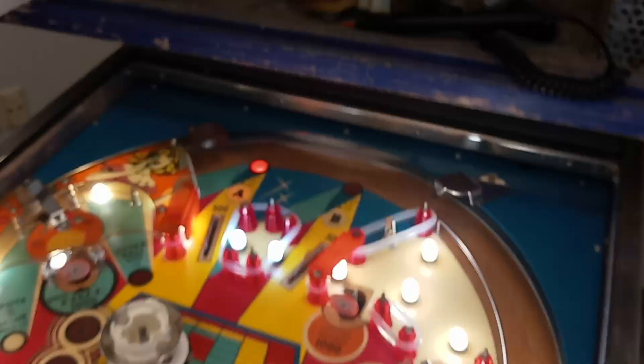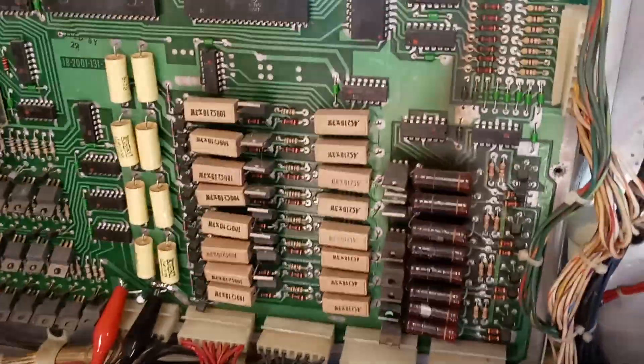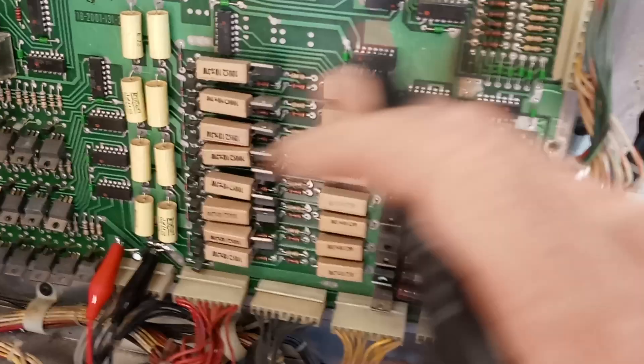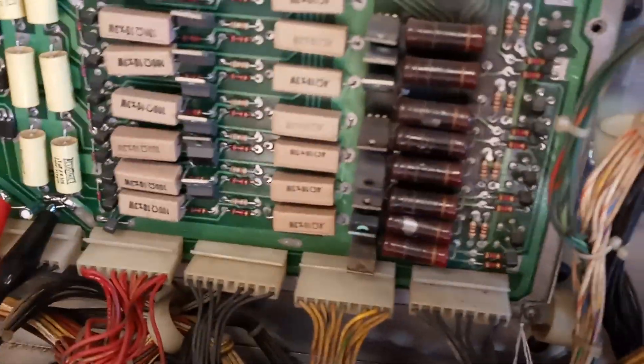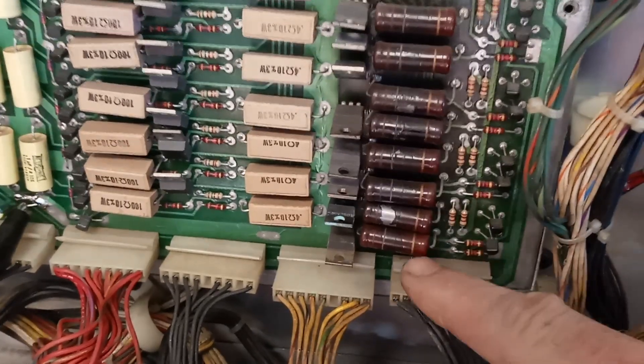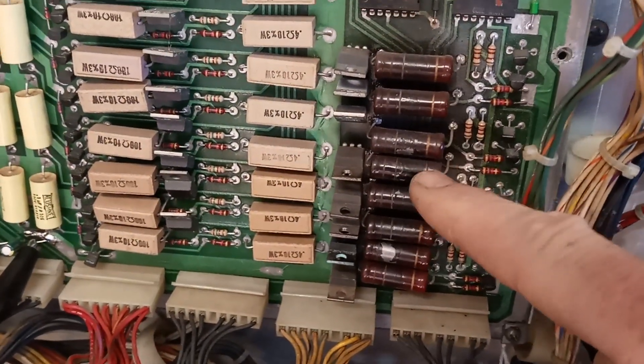What I was suspecting. So I go over here to the lamp matrix on the Solenoid driver board. All the lamp matrix stuff is over here and they're pretty well organized. It's like that's column one, column two, column three, column four, column five, column six.